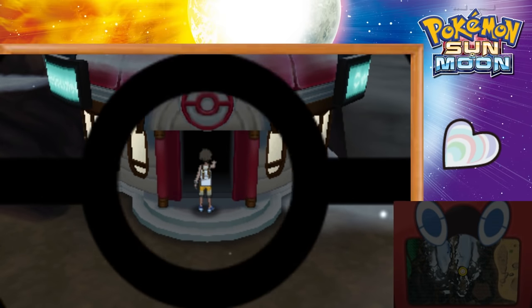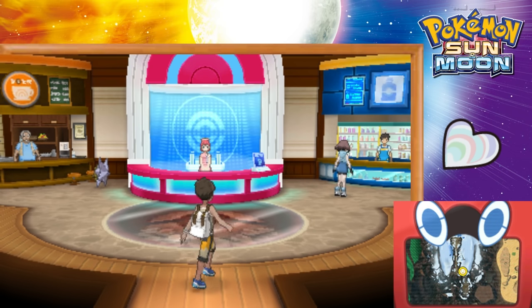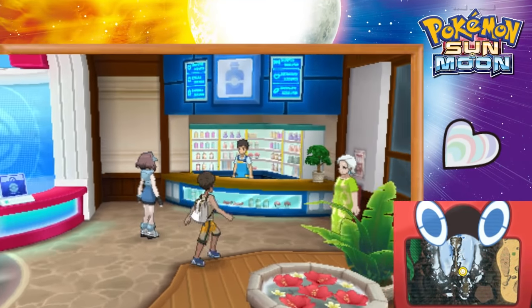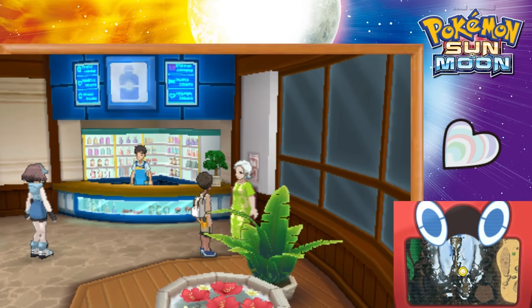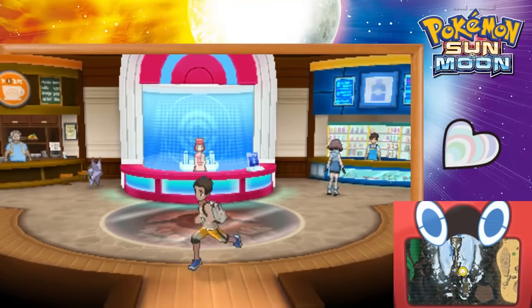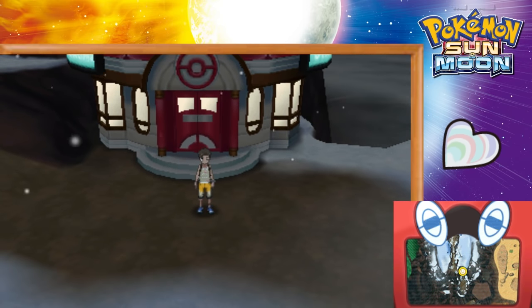Heart Scales are only usable towards the end of the game. This is the Mount Lanakila Pokémon Center, and you'll come to this lady — she is the move rememberer. She will teach a Pokémon a move they've already known in exchange for one Heart Scale. Mount Lanakila is right before the Pokémon League, so Heart Scales are most valuable once you've gotten far into the game, when you're probably building more competitive teams and want your Pokémon to learn specific moves.